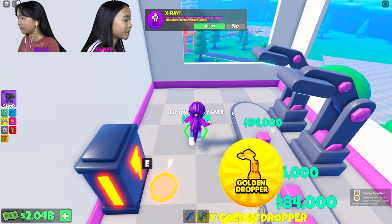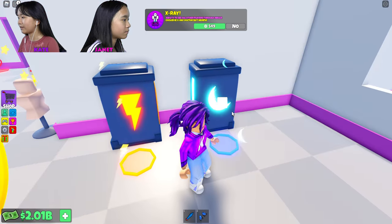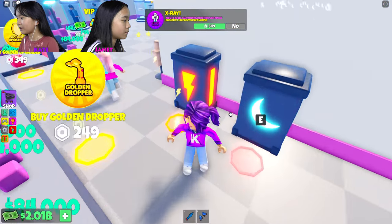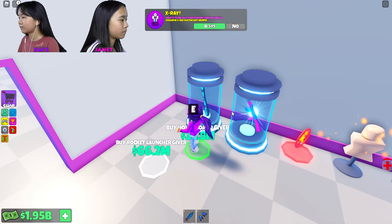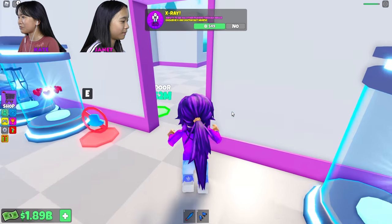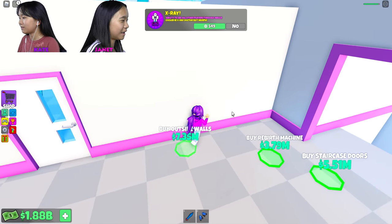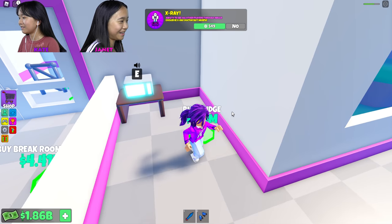Okay guys, I'm back and I have saved up a lot of money — around 2 billion dollars. Now I'm gonna buy everything here and hopefully rebirth at the end. I'm gonna go over here and get everything in here first. There's a speed giver and a low gravity — oh, you jump higher and you run faster, that's cool. Oh, there's another gun! Hey! Not nice. I'm gonna kick you out. Can I test the damage on you? No! Okay, 15 damage.